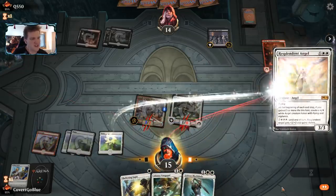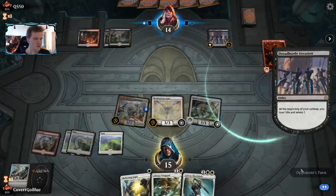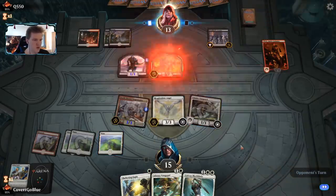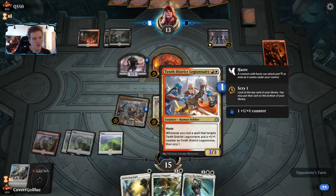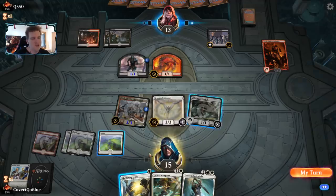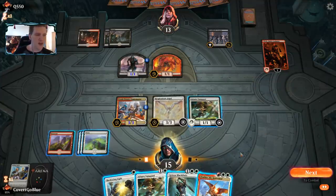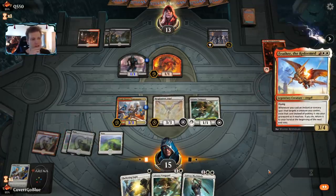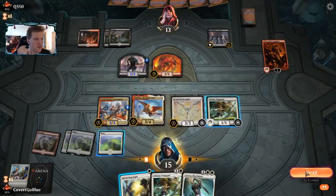We pay for Adanto Vanguard indestructibility and let the damage occur. The devil will deal damage to face. I'm manually tapping the mountain to leave white mana up for Sheltering Light. We need a way to pump our creature one more time — we could get another angel if we get the 10th District Legionnaire up to a 5/5 and give it lifelink. The opponent says go, so let's play Feather! If the opponent plays removal with Feather on the battlefield, we get Sheltering Light back.